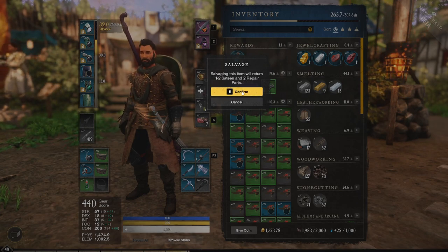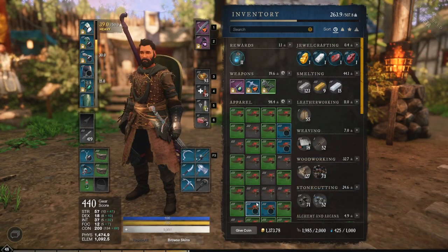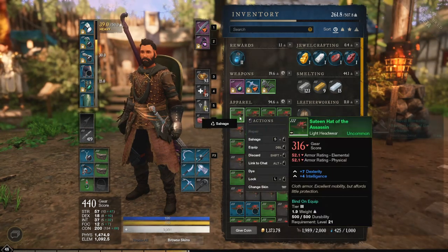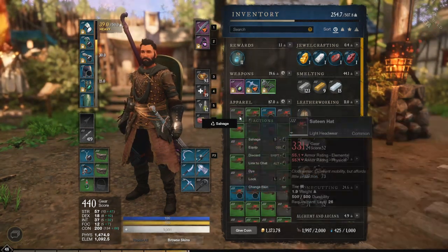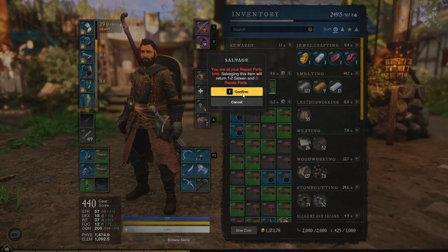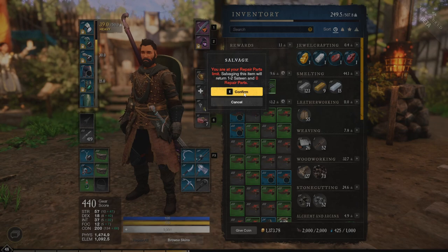Salvaging this item will give me two repair parts, and you can see that I went up in repair parts. If I quickly spam salvage these, you'll see that I'll get back up to 2k really quickly. And once I get to 2k, you are at your repair parts limit — salvaging this item will return satin but no repair parts.